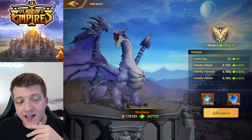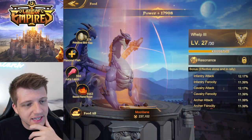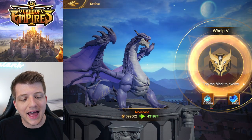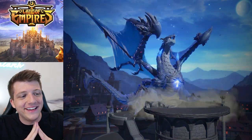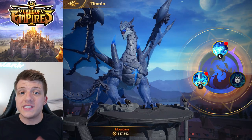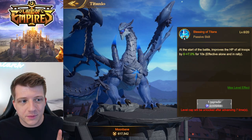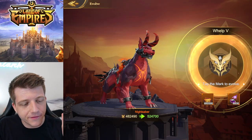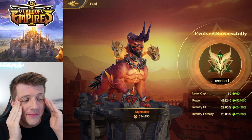Let's enhance Moonbane as well — I already had him at Welp 2, so now we're going to Welp 3, Welp 4, feeding him Secret Flame Roasts and shooting up in levels. Boom — level cap increased. We can now evolve Moonbane, and there he is: Juvenile 1. He looks incredible, his power went up massively, and I was able to upgrade his skill levels from 2 all the way to 6. The skill level cap is tied to how many times you've advanced him. Now it's Nightsaber's turn — evolving into Juvenile form, with those flaming skulls looking absolutely insane.